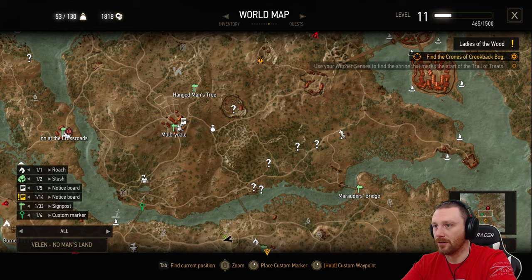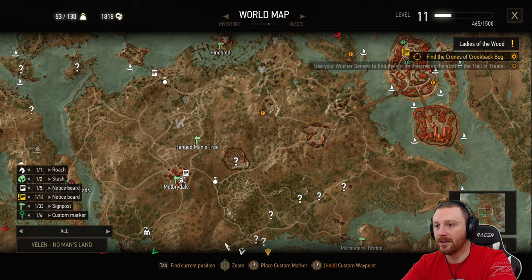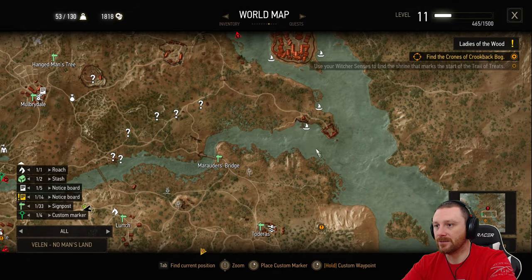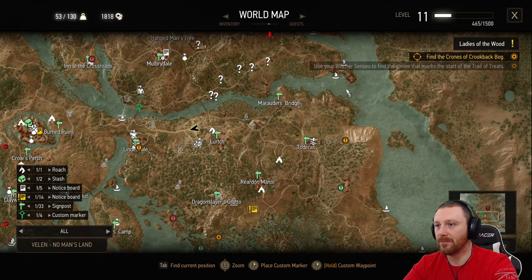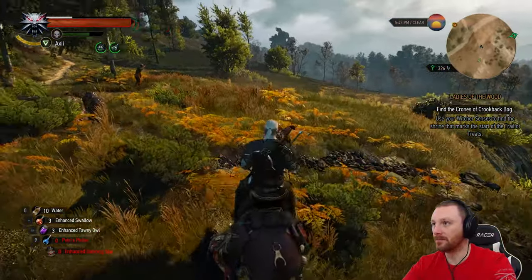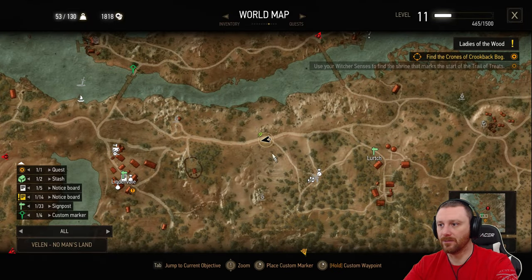And then I actually kind of want to go here too. Once we get this point, we'll use this road to go to Oxenfurt. Come out of Oxenfurt, go down this way to Marauder's Bridge, then head back to the Baron. But we have all this shit over here too. Anyway, that's the plan — we got a lot of stuff going on, friends. A lot to look forward to — lots of question marks. That was an interesting one. Hopefully the gentleman doesn't get the mange or whatever. We're going the right way? We most certainly are.